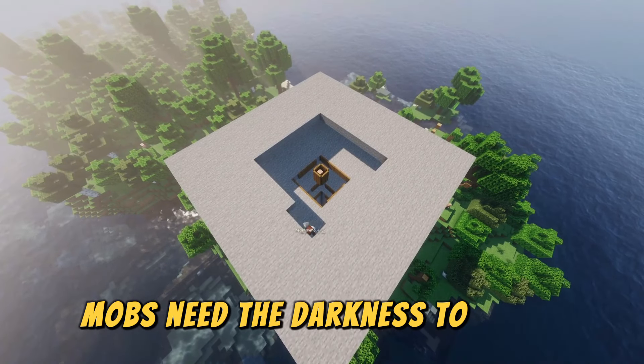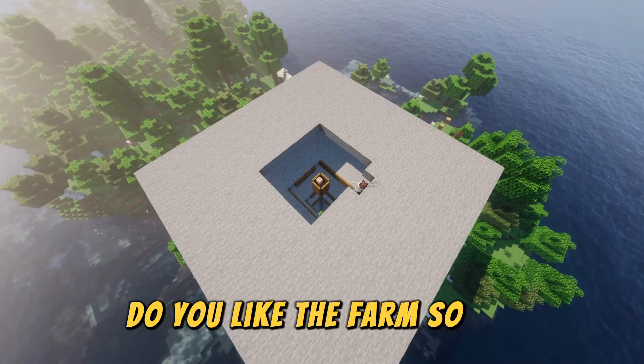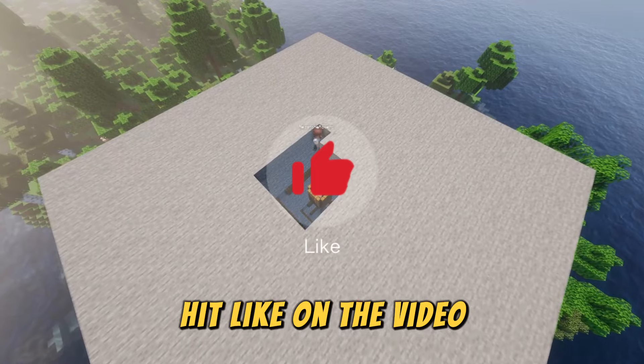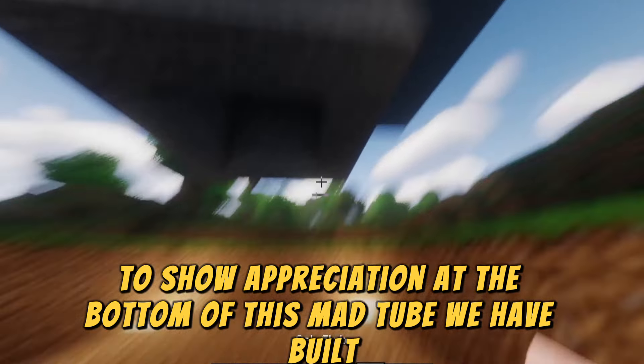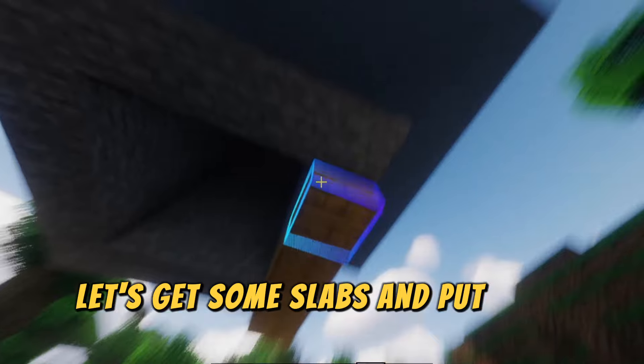Mobs need the darkness to spawn. At the bottom of this tube we've built, get some slabs and put them around the bottom layer.